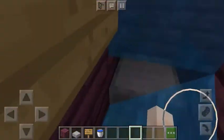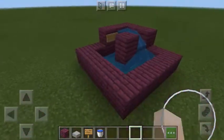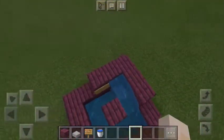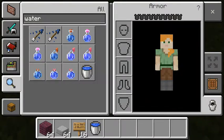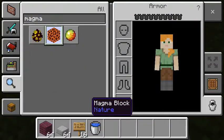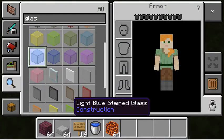So guys, this has been how to make an AFK pool for any server that kicks you out. Next I'm going to be making an elevator, so I need a magma block and glass panes.